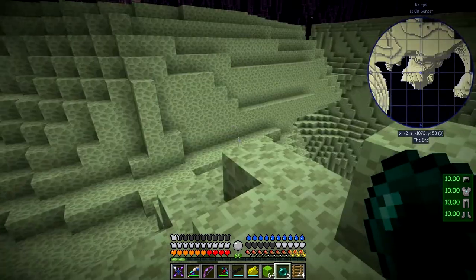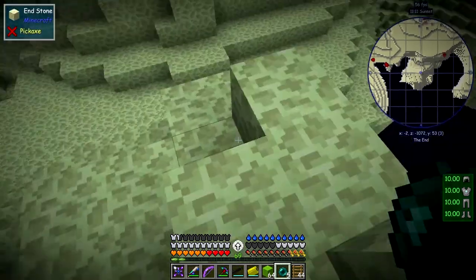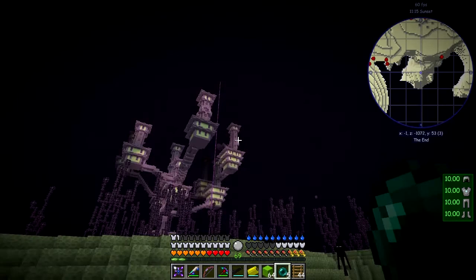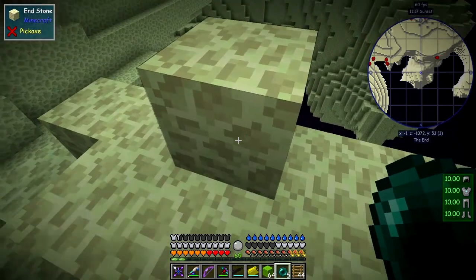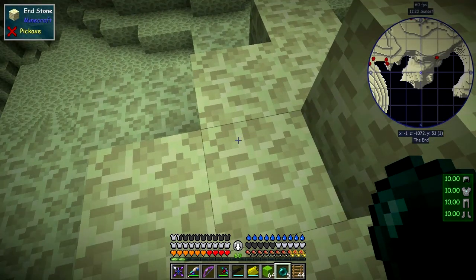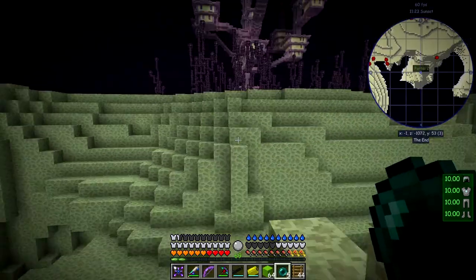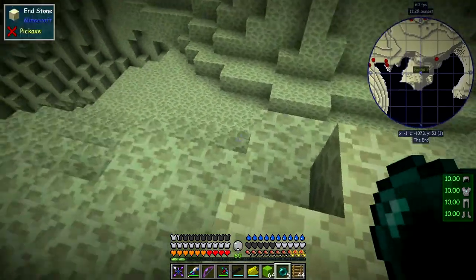Oh right — what have we found straight away? An end city! That's amazing. Let's see if there's a portal here — oh there is one. Let's mark this on the map as a portal. We'll call it portal two and save it as green.